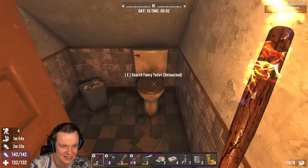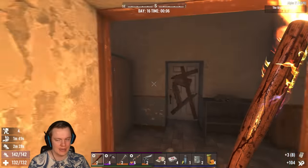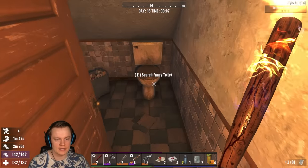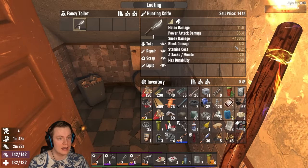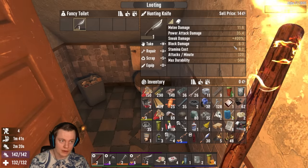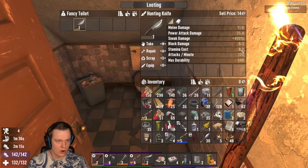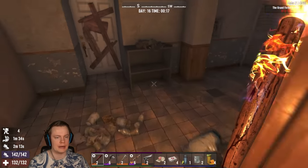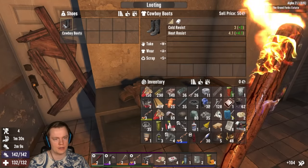I'm insane — a one shot kill with a hunting knife. You're a little too little too late with that one. If you find a hunting knife like this, look at the stats: 35 damage on a power attack. The range is terrible, but especially if you can sneak — 400% extra damage, stamina cost is barely anything. You can do so much damage. It's a really good thing to find early.